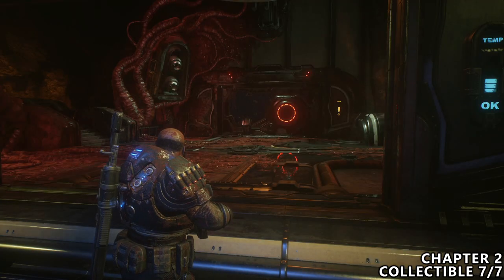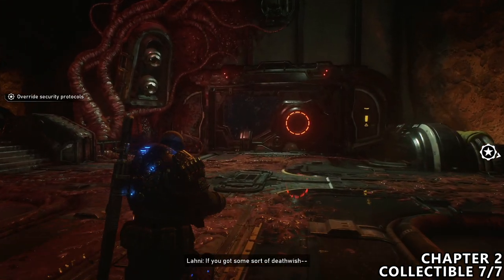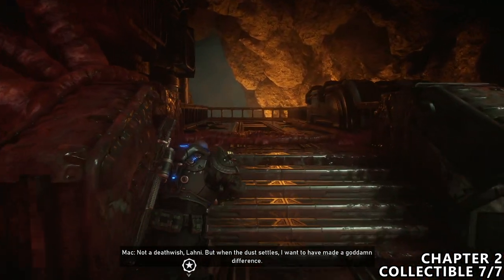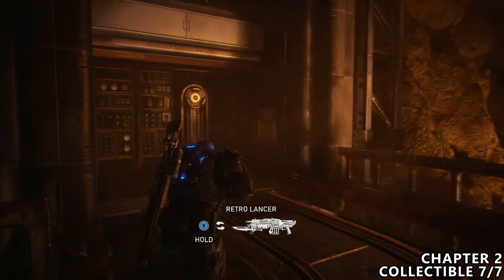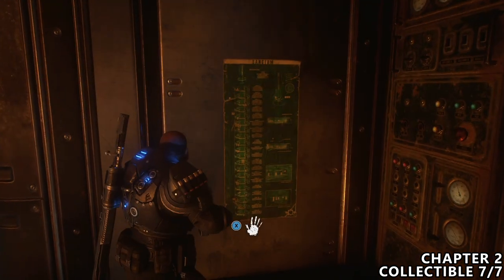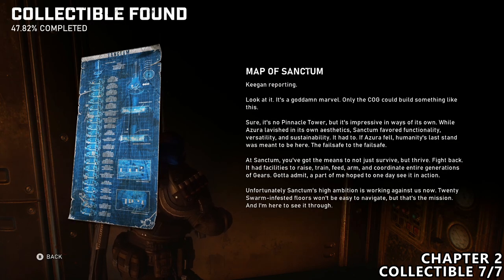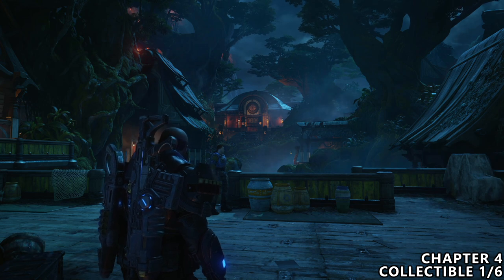And now our final collectible for Chapter 2. As you open up a door, you'll notice this very obvious structure in front of you. Head right to finish the level and head left to grab this collectible, which is kind of a poster on the wall. This one can be pretty easy to miss because as soon as you walk forward, you'll end up in Chapter 3. There are no collectibles or abilities in Chapter 3, so we're going to go right ahead and skip to Chapter 4.